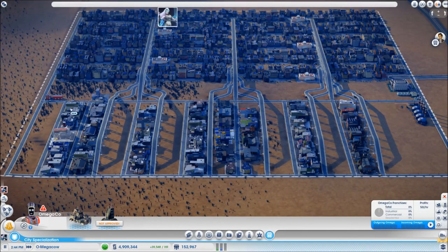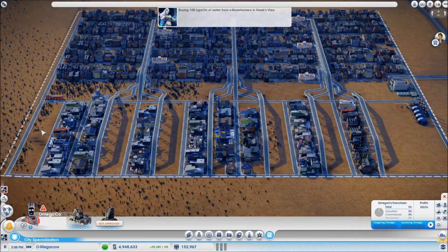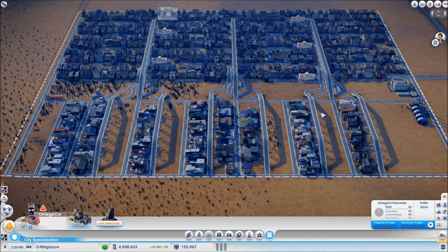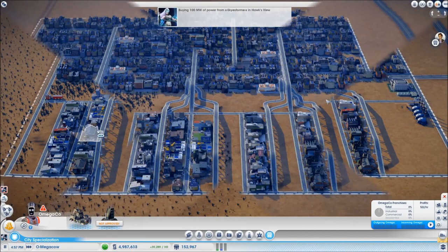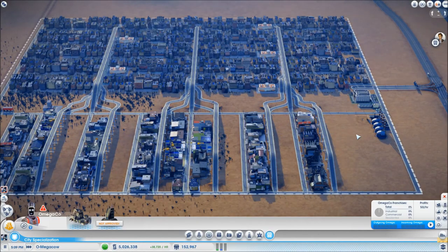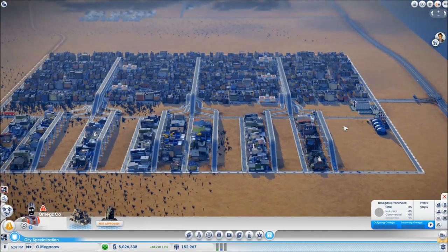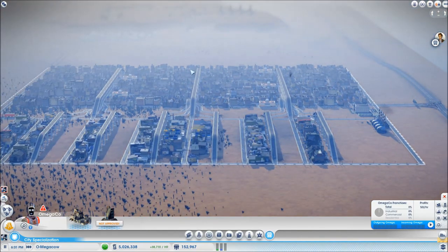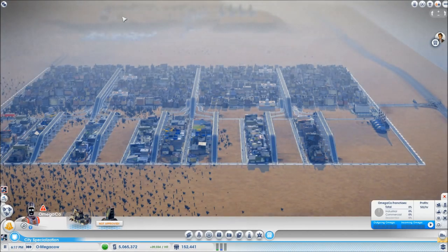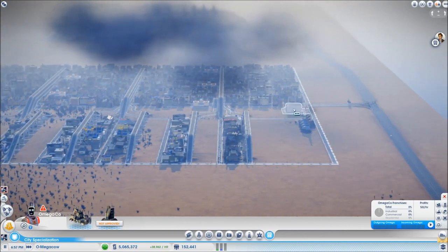When you put in the industry to meet the requirements, you need to leave yourself five rows completely empty - that's where our factories are going to go. Now in terms of preparations, there are a couple of things I'm going to suggest. These are not requirements but I think they're good ideas. Over in the utilities city, I popped over there, put in some extra residential, got the population up to 15,000. That gives you two unlocks: you want the utilities and you want the department of safety.